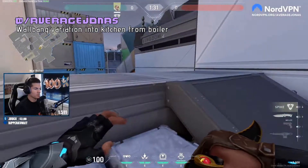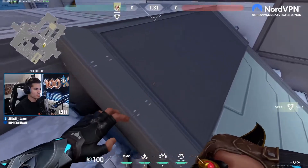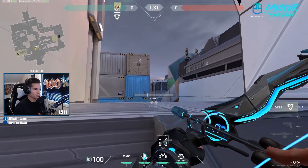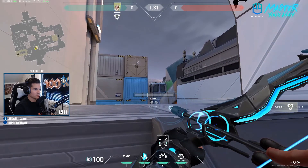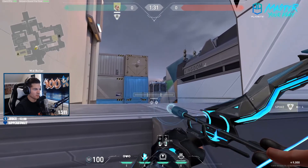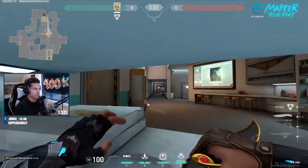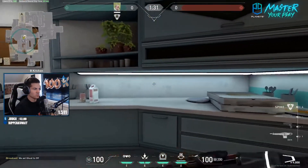Another wallbang arrow you can do from the same spot — this is if they've already pushed into kitchen. You get into the same spot here, and this time you can use your first charge bar line right on this corner and then find the height until the K is just inside the bar. Because this area can be smoked off, so you want to have somewhere closer where you can make the lineup. You do a full charge one bounce — it should fly around here and into kitchen, and this can be wallbanged with heavy penetration through here. So you can basically stand here and aim straight forward and shoot them.